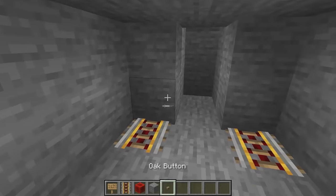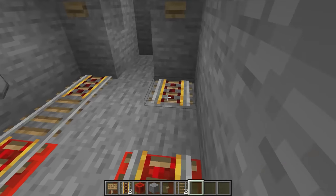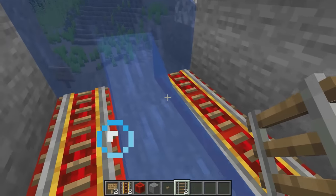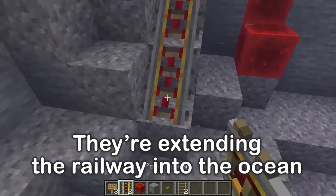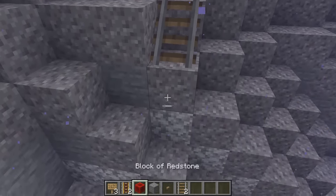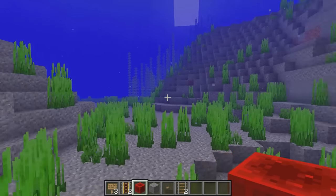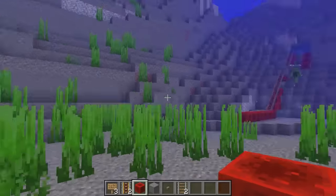Time to place the buttons and an ordinary rail. Because the rails were updated to work underwater, let's add rails all the way to the ocean. We don't want to drown in the minecarts, so this is far enough. It doesn't matter that the rails work underwater if we have no air to breathe.